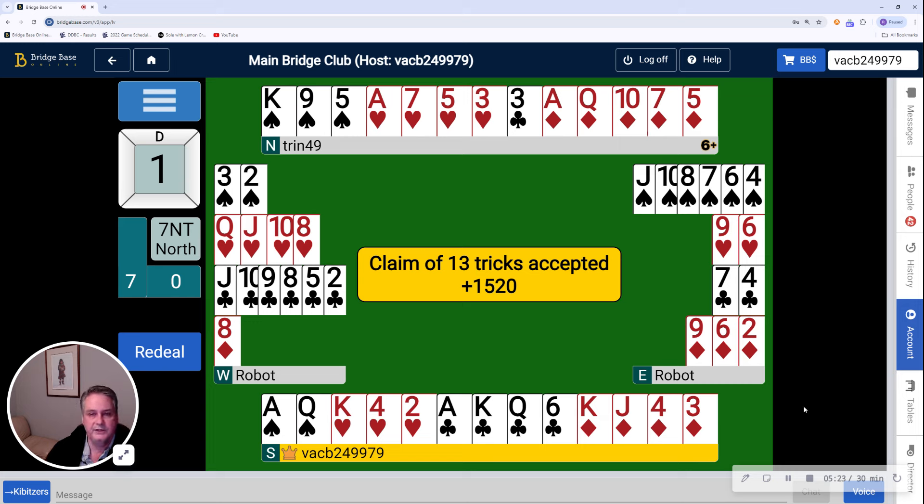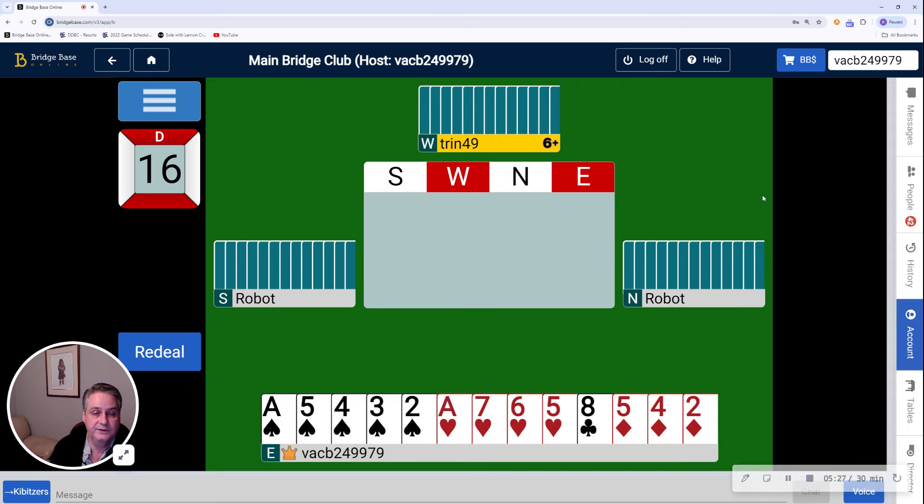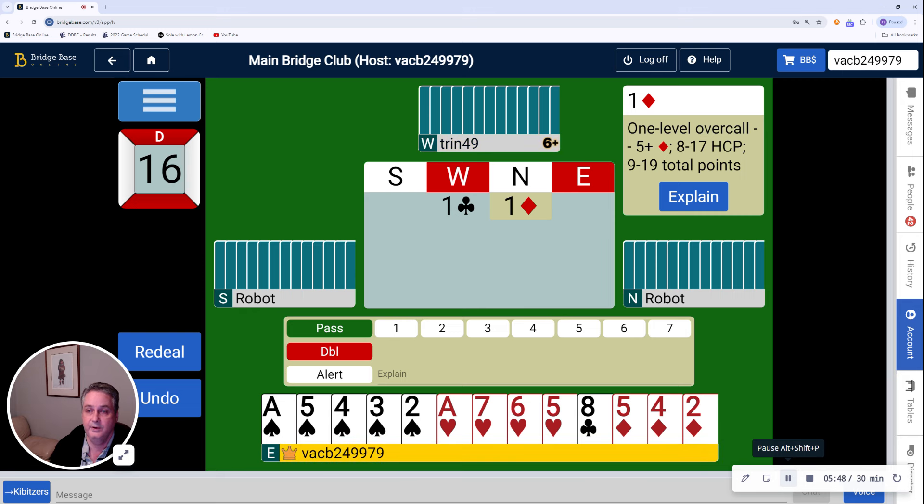We're going to pause while we change directions for the next hand. We're back. This time with hand number 16. One club with a one diamond overcall.